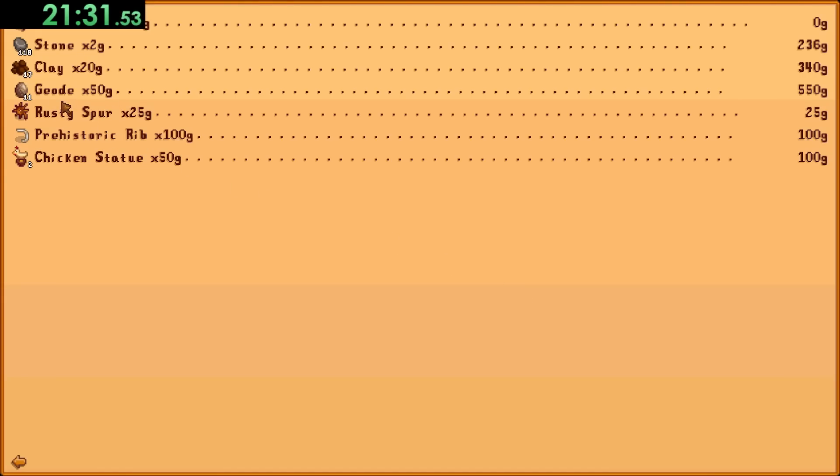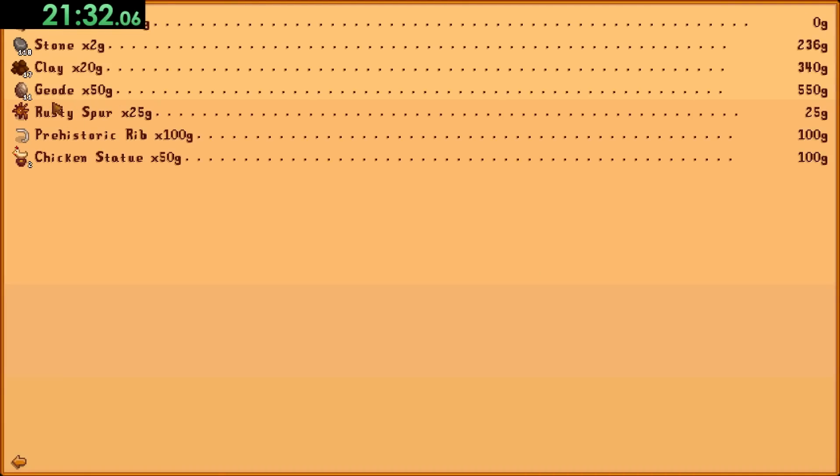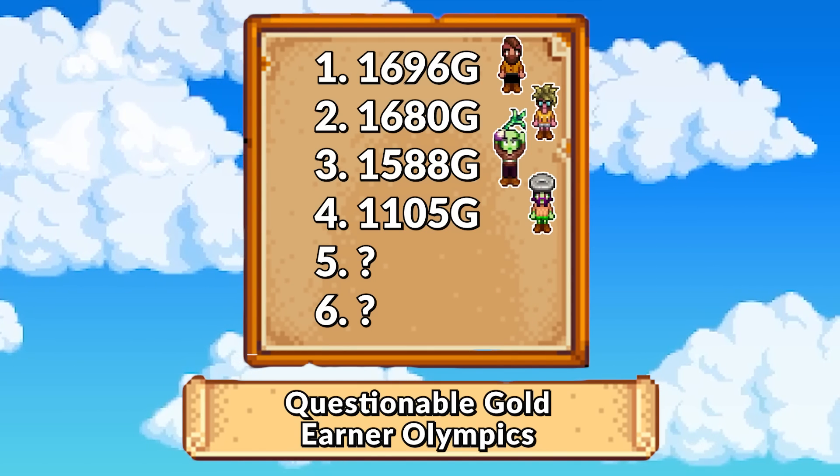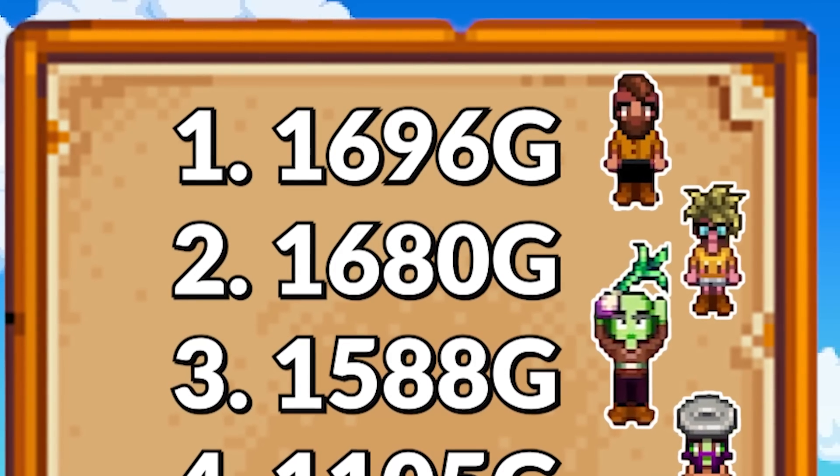The sheer volume of stone got me a fair bit of gold, as well as the clay, copper ore, and coal. But the big earner was the 11 geodes at 50 gold a pop, and so I was able to pull in 1,696 gold, which puts the Rockstar in first place.